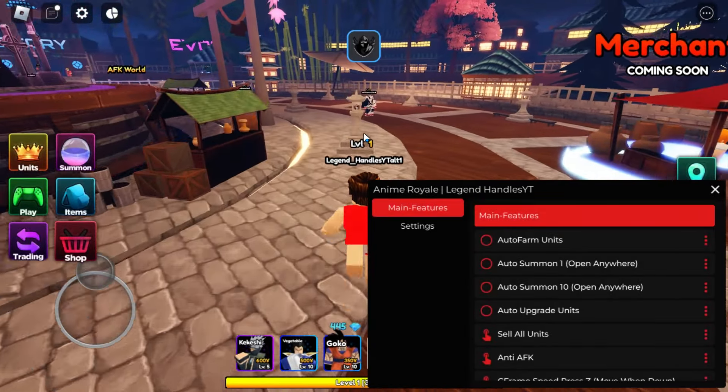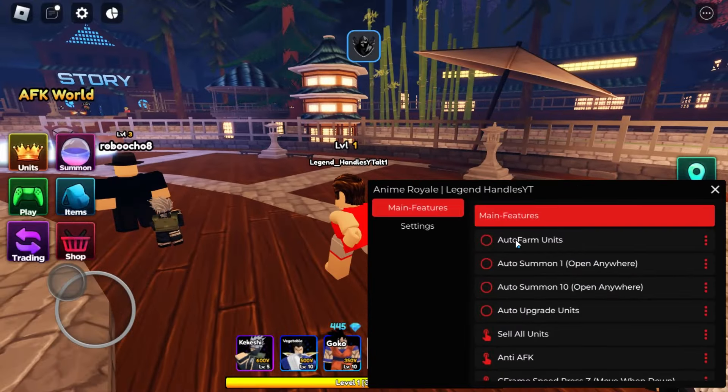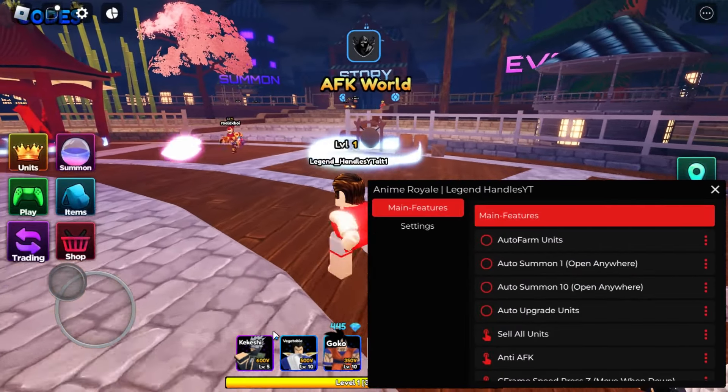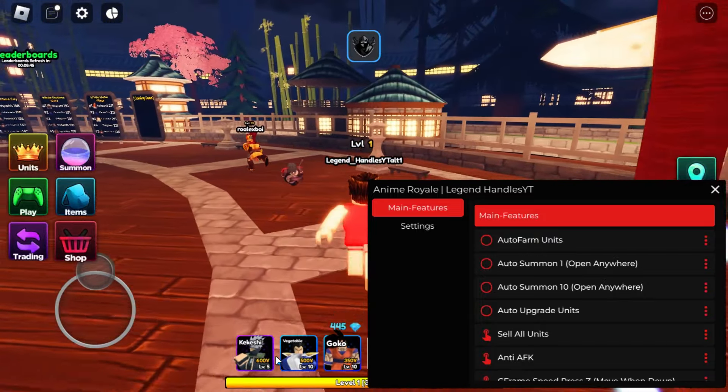Hey YouTube, I have this really OP script for an anime game — it has so much stuff on it, so let's get to it. First, we have auto farm units, which just auto places the units that are in your slots right now, so if you're in a game it just places them for you.